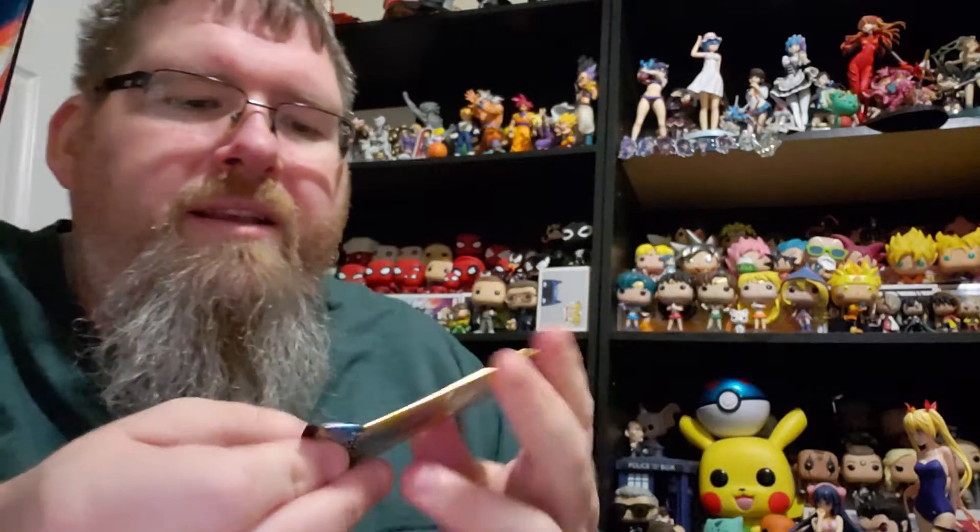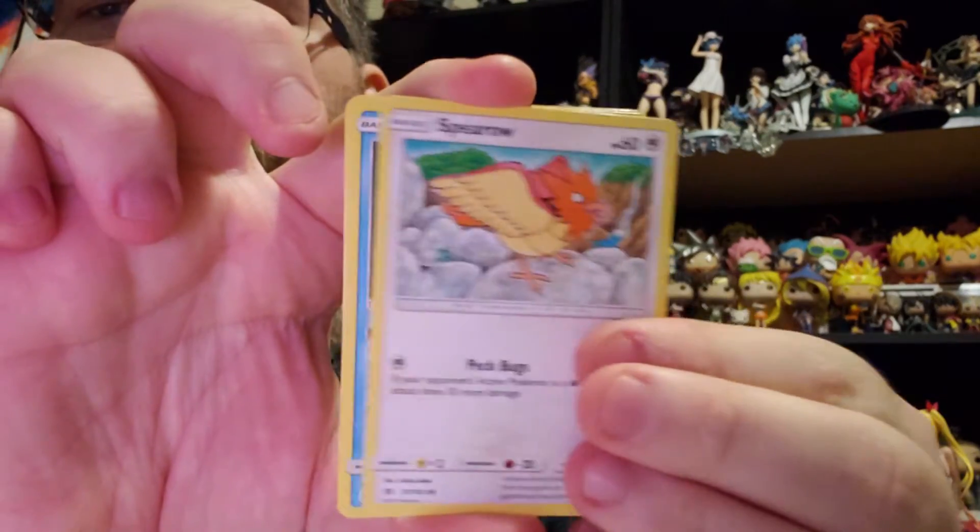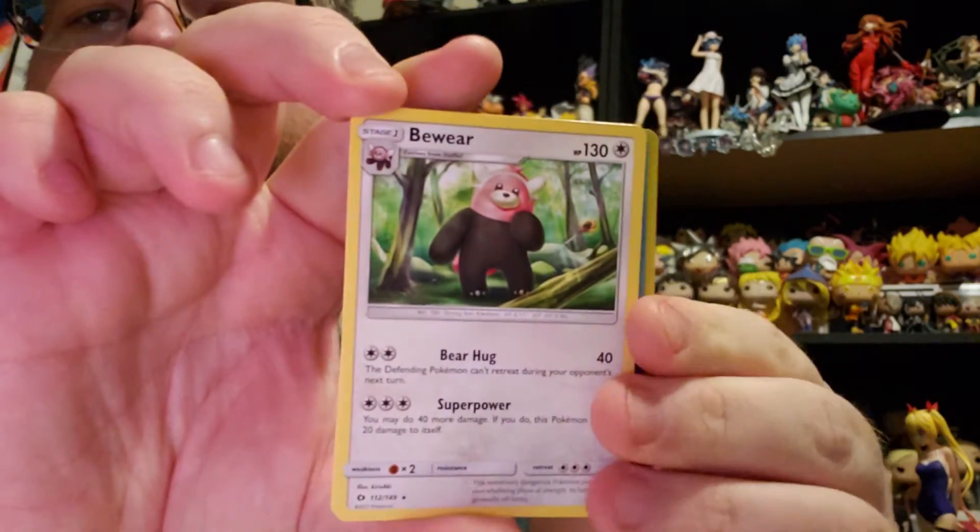So there we go. Next up we have a Sun and Moon pack. A little bit of struggle — boom, nothing there; boom, nothing there. Alright, so here we go: Spiro, that guy, and Beware. You can get good stuff in these, it's just very rare. Like always, nothing.